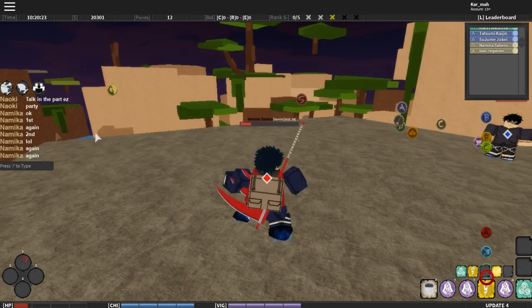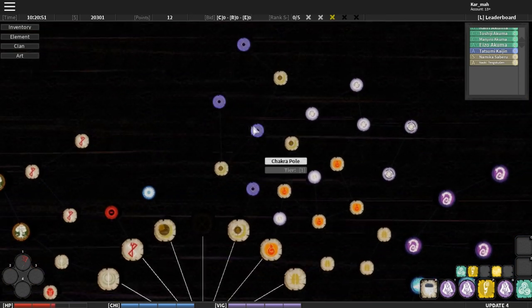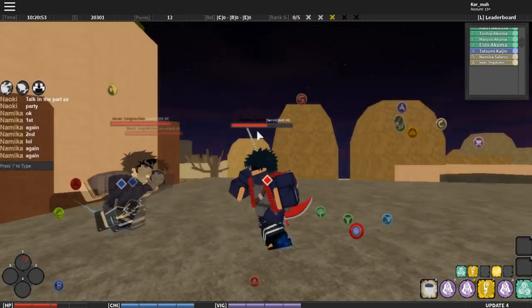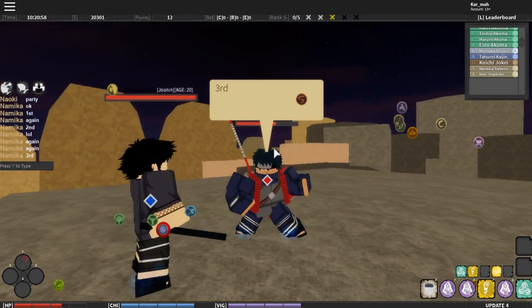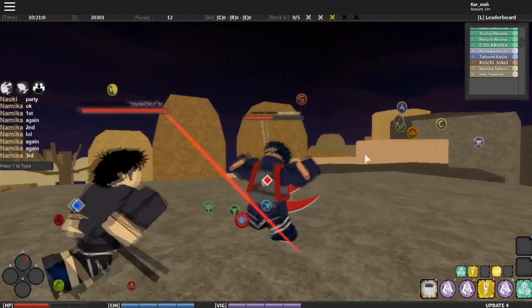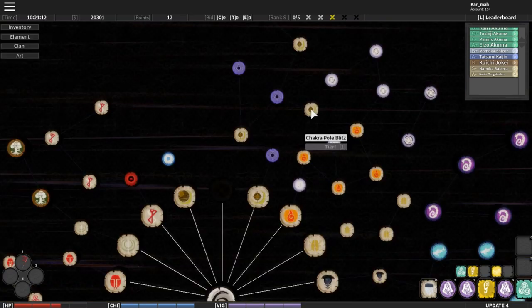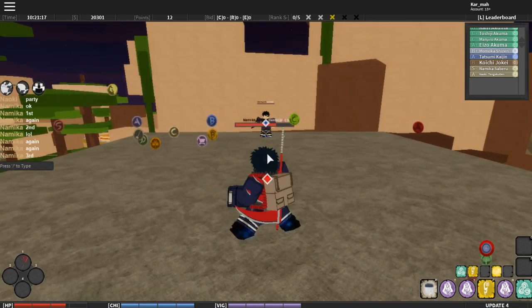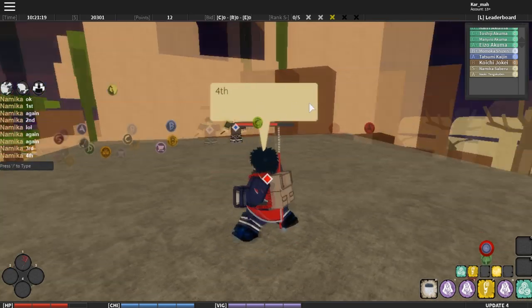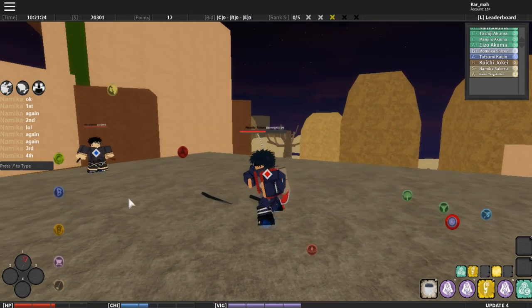Alright, those were the first and second moves — it's Universal Pull and Universal Push. Here are the moves real quick: Universal Push and then Universal Pull. Third move is Chakra Pull, which is your own weapon — basically your own sword. You can whack me with it just like that. It's an unbreakable clan weapon, and there's a move called Chakra Pull Blitz. It takes chakra — look at my chakra bar, look how fast it's going.